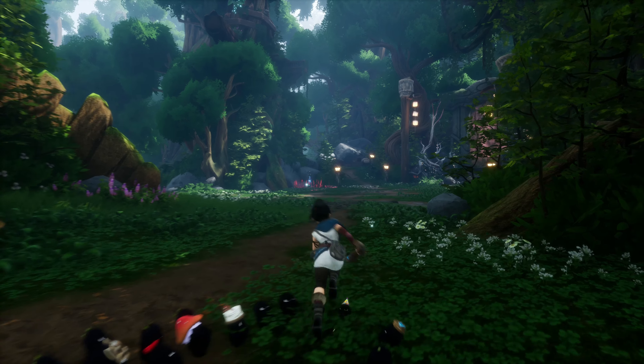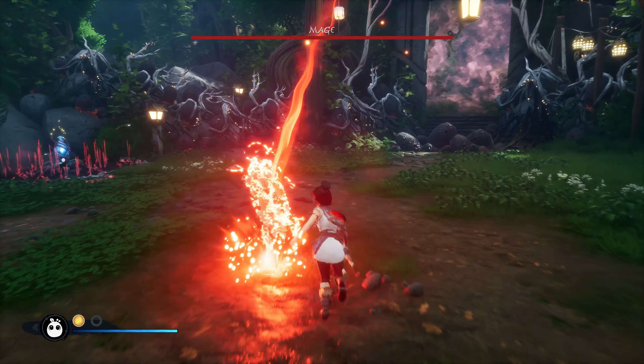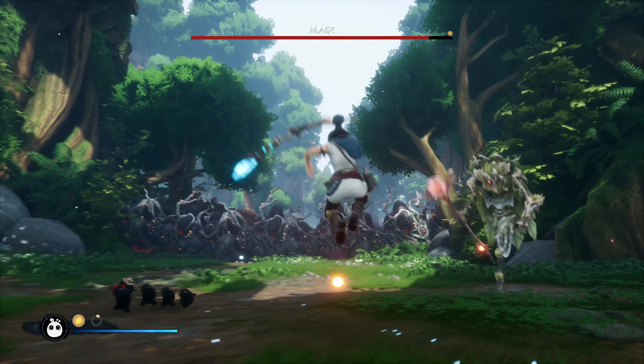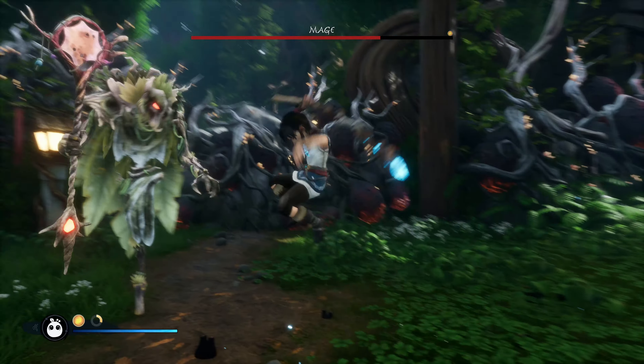It's time to beat the mage in Kena: Bridge of Spirits on Master Difficulty. I'm going to run right in at the mage and hit it with a sprint heavy attack straight away, and I want to keep doing that before the mage can get in any one of its own attacks, preventing it from being able to do a thing.